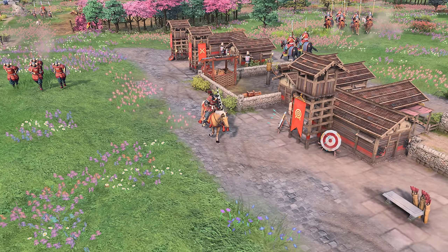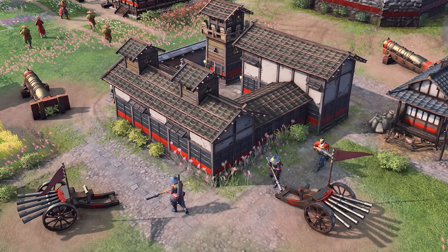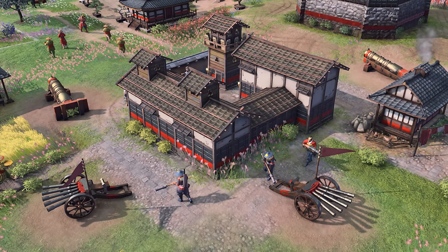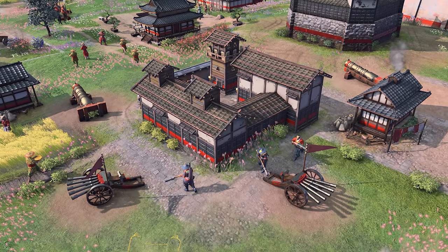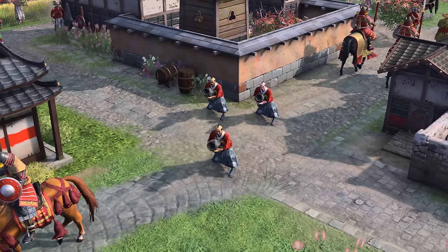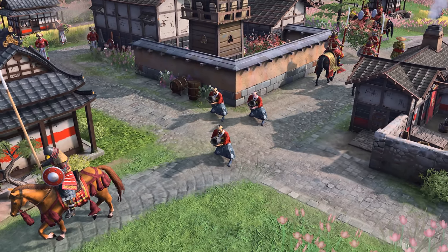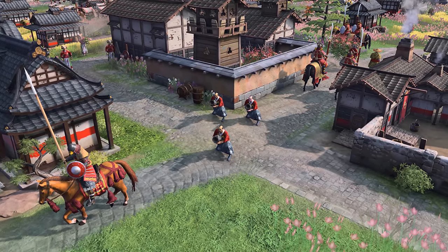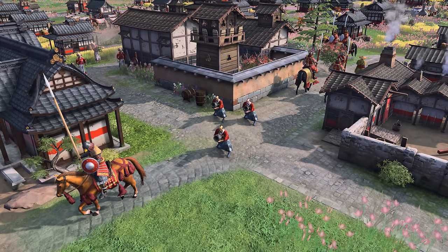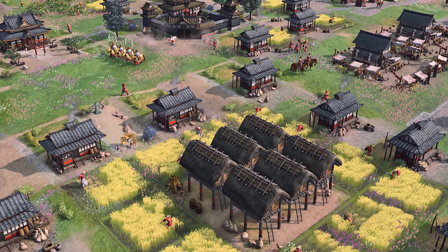Japanese units — let's talk about them. The Shinobi is available from a landmark called the Koka Township. It's a light melee unit, the same class as a spearman. It has the ability to disguise itself as an enemy villager, sabotage enemy structures, and use smoke bombs to reappear in a new location. Keep in mind this unit also has an attack, so there's a lot going on with it.